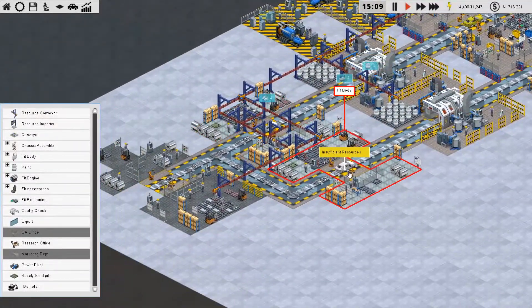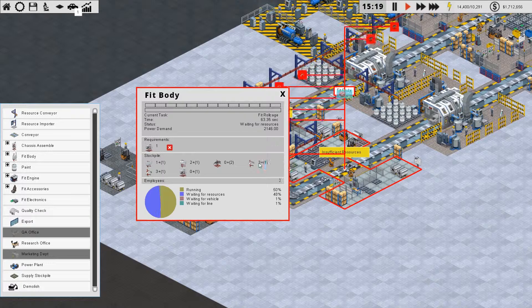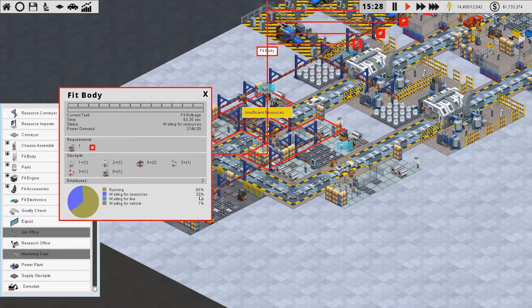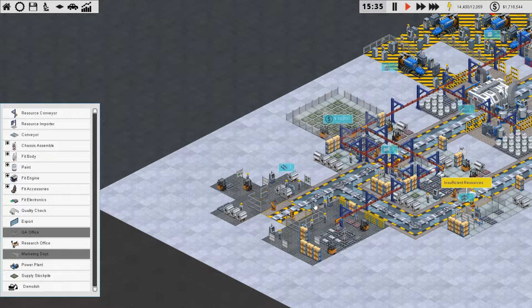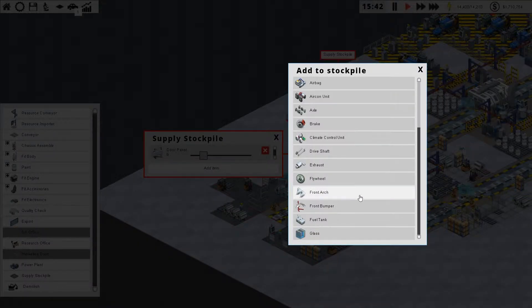The bottleneck is here — insufficient resources. It needs three front bumpers, and from what I can see it has three in stock and needs one more. It's spending 50% of its time waiting for resources, and the next one is waiting for resources 40% of the time — they're not getting resources quickly enough. We need to consider putting a stockpile there. Put the stockpile at the end, connect it with a conveyor, and give it the items it needs.